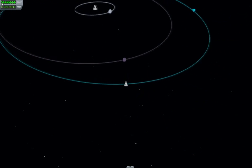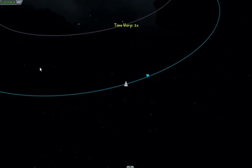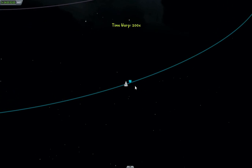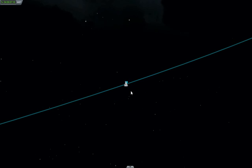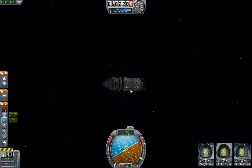It doesn't really matter — we have to wait until we're at the apoapsis to do anything. Still 7 hours out... 30 minutes... 15 minutes... 10 minutes... 6, 5, 4, 3, 2. All right, just a couple of seconds out from apoapsis now. This is the exact moment when I need to give everything I've got into retrograde and try to bring my periapsis down.